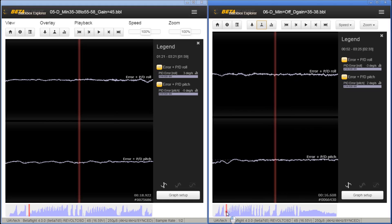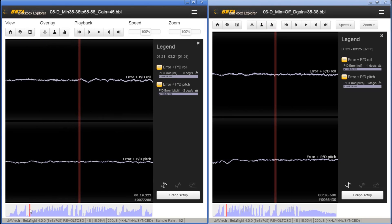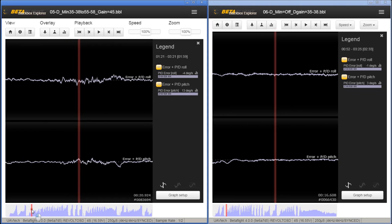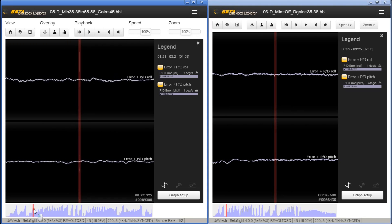Are we actually seeing that in the traces? Is it all adding up? On the right-hand side we have D-Min turned off. On the left-hand side we have D-Min turned on, with gains that ramp up to 50-55 — they actually get into the high 40s, just how D-Min works. The best way I've found to analyze this is through the PID Toolbox, which lets you look at the average of everything through a certain section of the flight. You can also do a visual scrub through the logs.